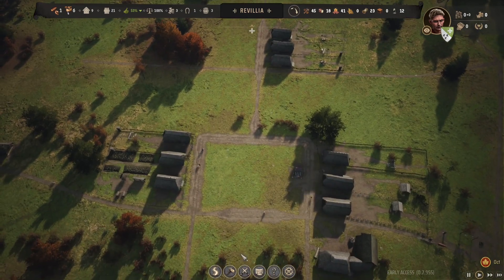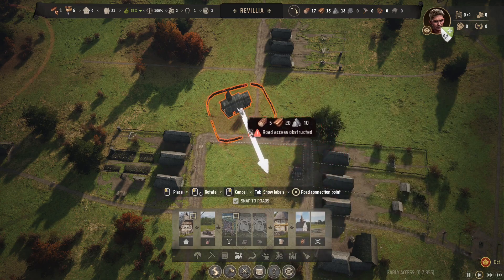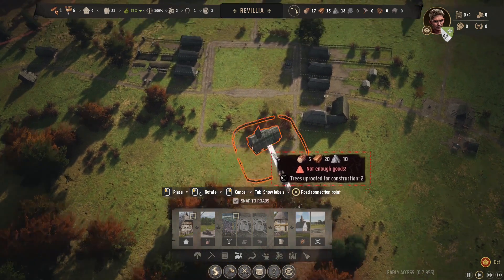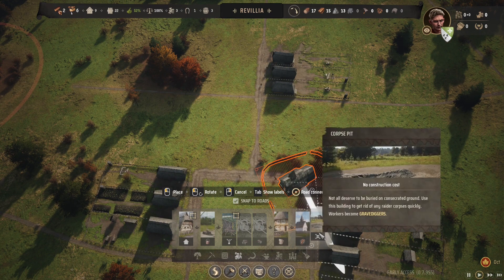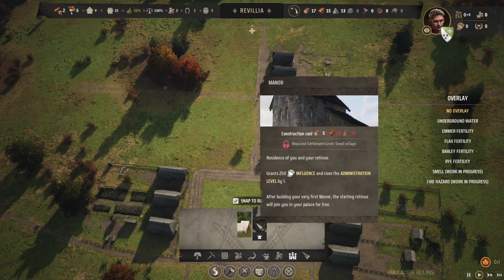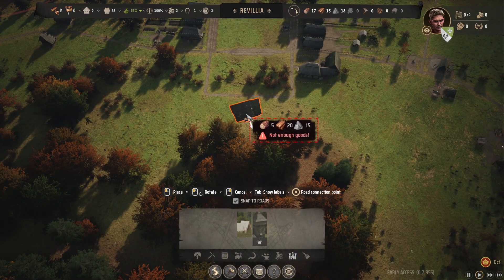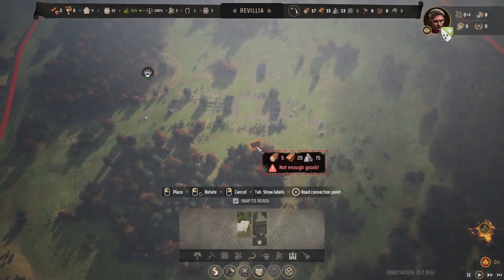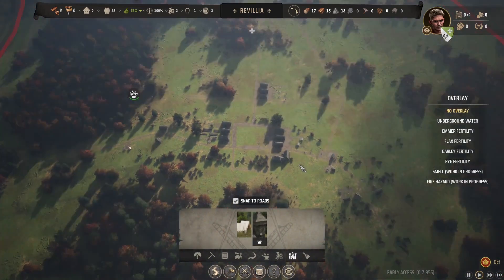We also have to think about the church — it's very important. I was thinking of building it up here facing the market, or at the very end with the top left for a tavern and the manor house. We'll put our huge manor at the very bottom and have the church on top. That sounds like a good idea.